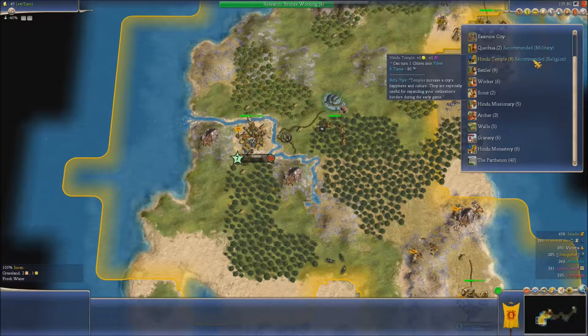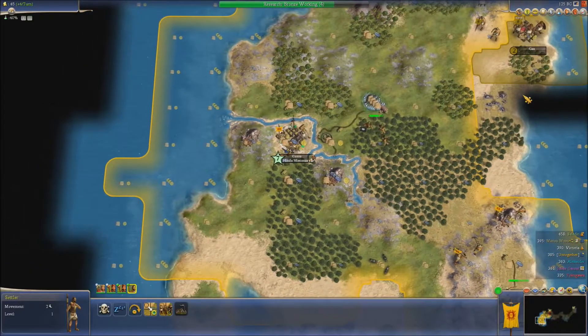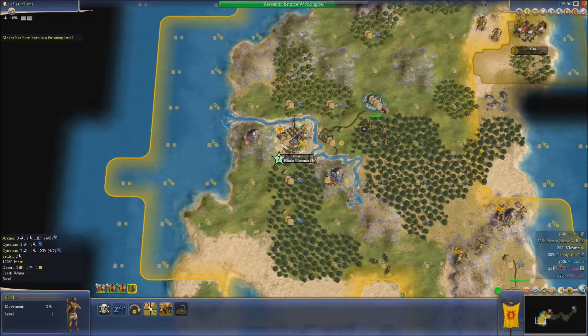Hindu temple — happiness and culture. Do you know what, I'm going to build a missionary because I want to spread it to there.